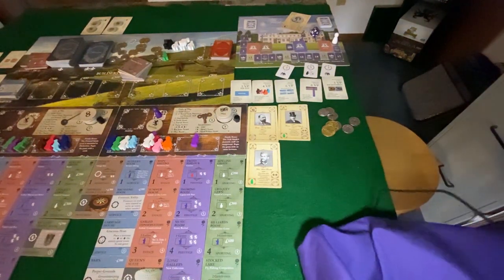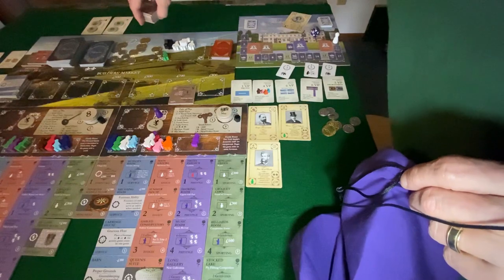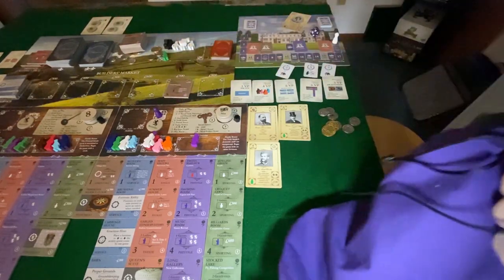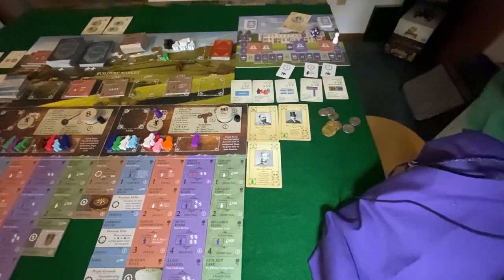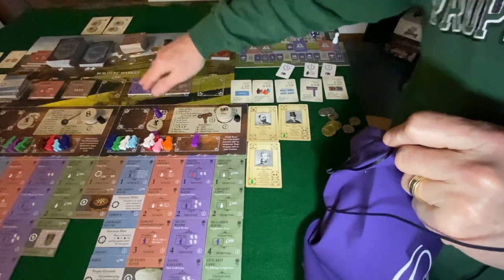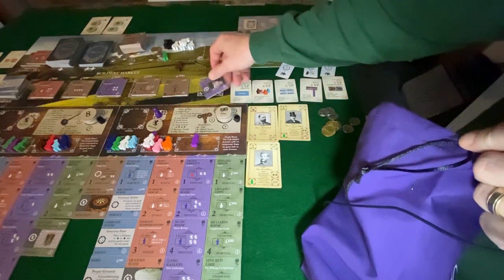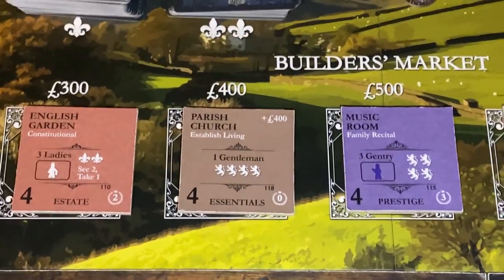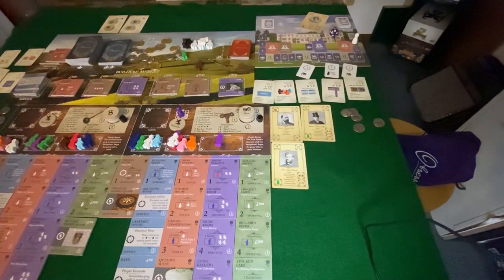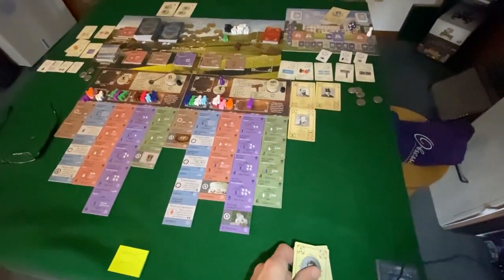I'm going to grab this bag and bring it over. Got a servant's quarters — that goes down to the service tile reserve. Got a main library — doesn't do me any good. English garden — I already have it. Parish church. A couple more. Music room — that's not good, that only benefits Howard. Oh, there it is — the Manor Gargoyles! Wow. Let's jump in closer and take a look — there it is. I'm going to buy that for 1100 pounds. That goes into the tableau.